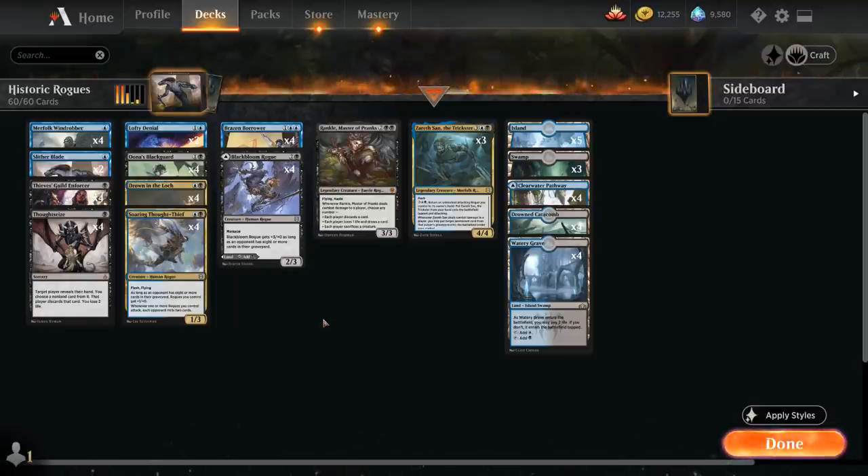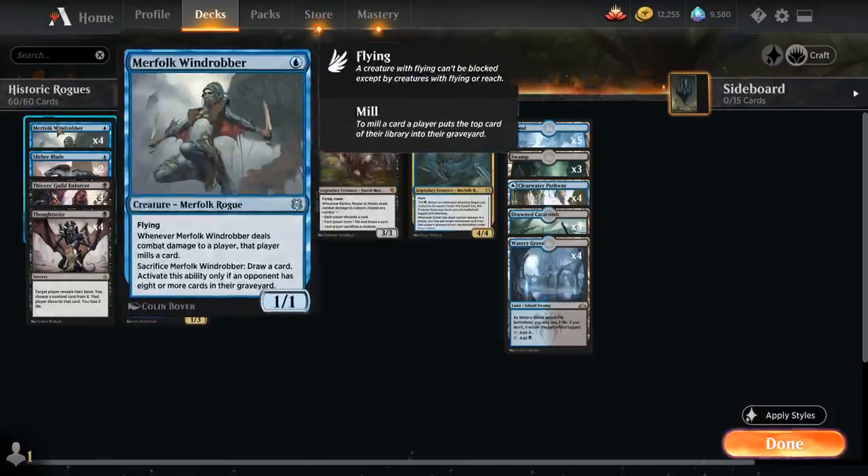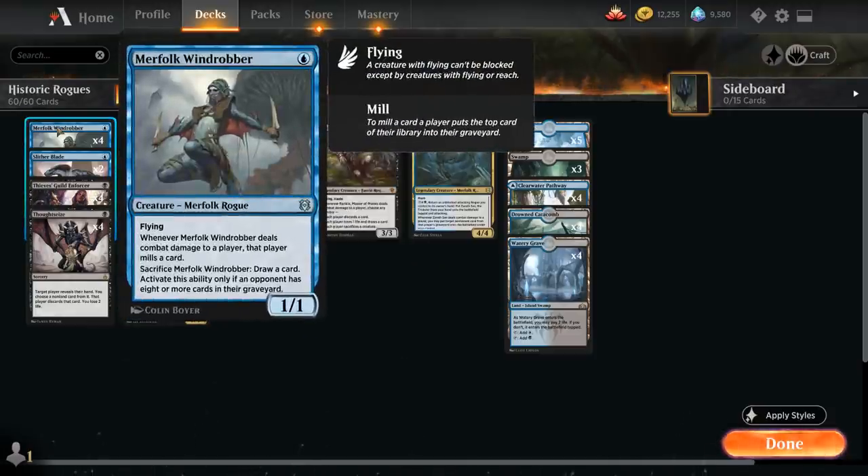Let's take a look at the entire decklist starting with our one-drops. We have the full playset of Merfolk Windrobber — one mana for a 1/1 flying rogue. Whenever the Windrobber deals combat damage to a player, that player mills a card, and we can sacrifice a Windrobber to draw a card, but only if an opponent has eight or more cards in their graveyard.